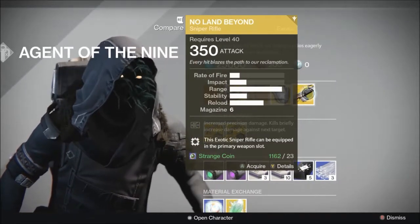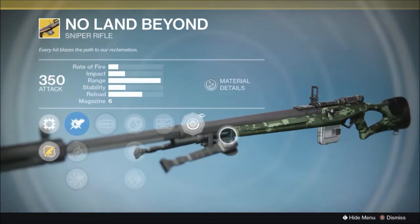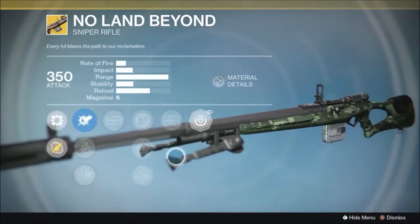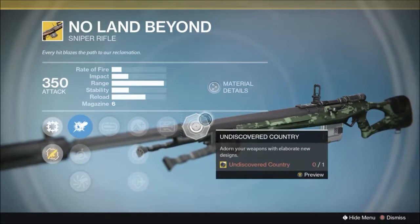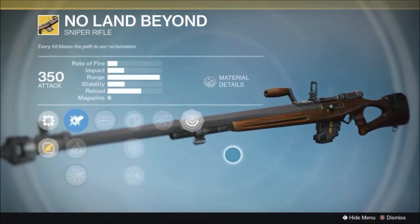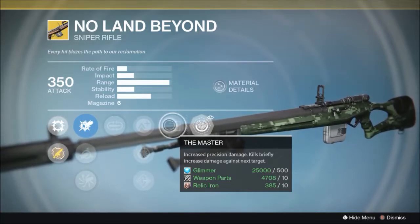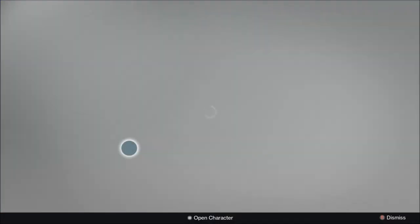No Land Beyond is the exotic weapon this week — a primary sniper rifle. It also has a new ornament now: digital camo, called Undiscovered Country. It actually makes it look not like garbage. The original has a very old-school wooden frame; the ornament gives it a more Call of Duty look with a big suppressor and a bipod. In terms of it being a good weapon, certain people will do better with it than others. It has Mulligan and The Master — kills briefly increase damage against the next target. Pick it up if you need it; it's fun for the Crucible.